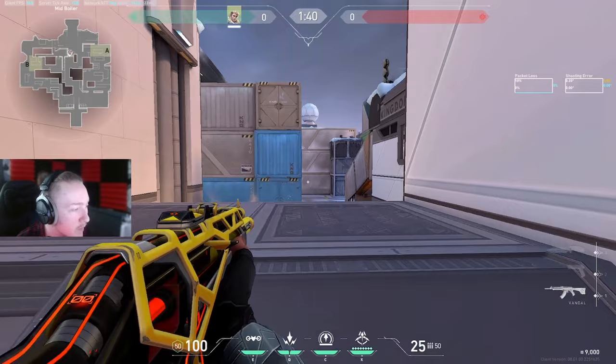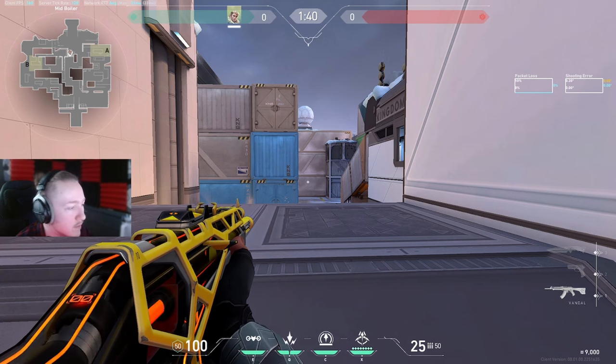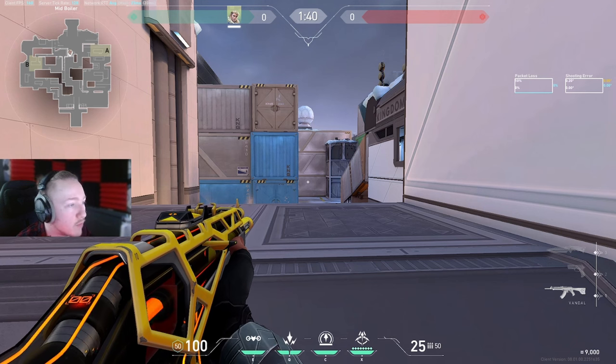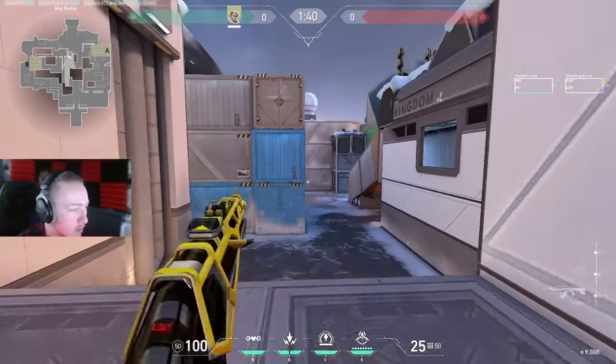Generally I will be very non-committal here because I have more value as Sova to bring to the rest of the round. But there are contexts where I will be taking these fights fairly confidently, such as being outnumbered. If someone is lurking here by themselves and I know that, I might commit to that fight to try and even the numbers.